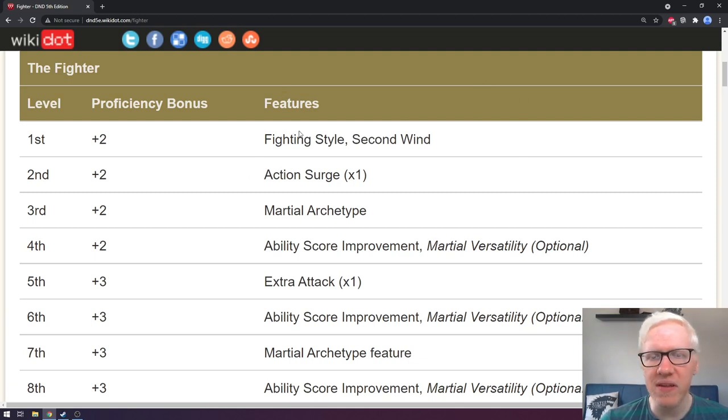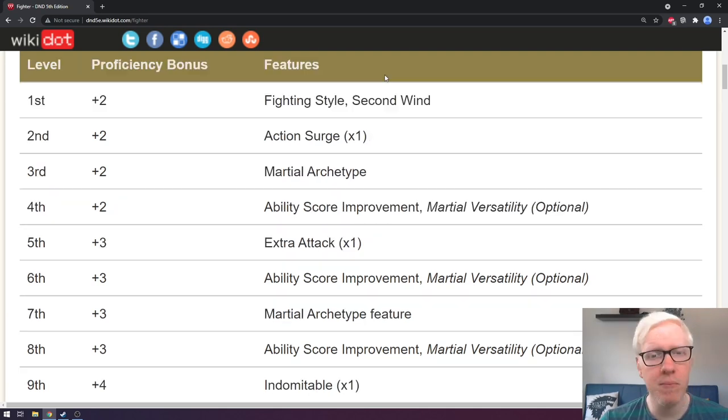I just want to give a good understanding of how to read this table. It's not particularly complicated; the spellcaster ones are a little more convoluted. As you level up, you will begin to learn new things. At second level you get Action Surge. At third level you get your Martial Archetype, which is what these subclasses are called for the fighter. At fourth level, we get an Ability Score Improvement, as well as Martial Versatility — an optional feature introduced with Tasha's Cauldron of Everything. All the specific features are explained further down below.